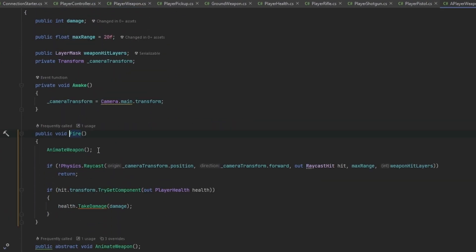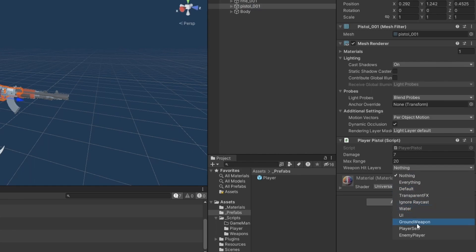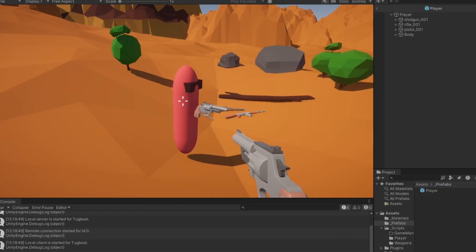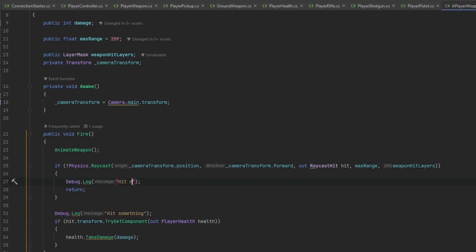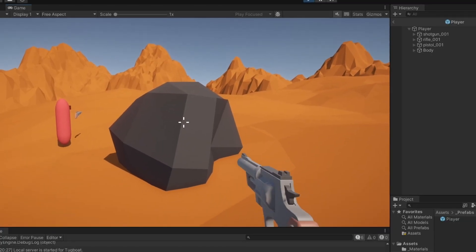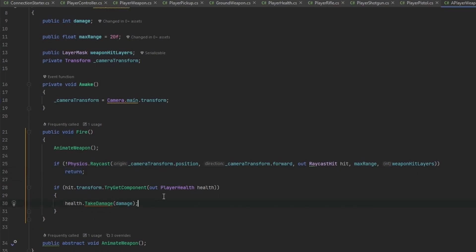Shooting the other player isn't dealing damage, so let's debug. In PlayerWeapon - when we click the mouse we call FireWeapon, which grabs the current weapon and calls fire, which animates and raycasts. The weapon hit layers probably aren't set. Let's set pistol, rifle, and shotgun weapon hit layers to enemy player, default, ground, and weapon. Adding debug logs for 'hit something' vs 'hit nothing', we can confirm we do register hitting the other player.